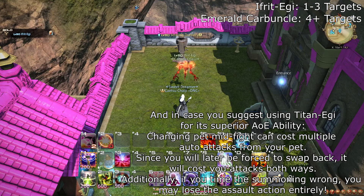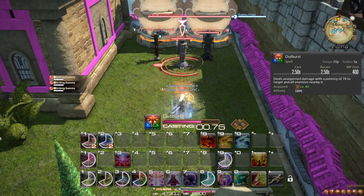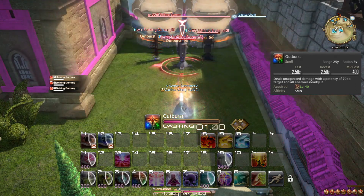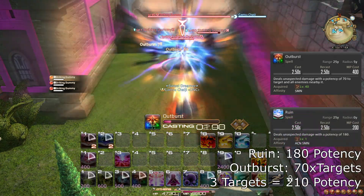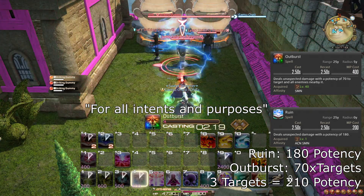You also learn the spell Outburst. This spell simply does AoE damage on and around your target. At 70 potency, it is more powerful than Ruin on 3 or more targets, and at that point you simply replace Ruin with Outburst for all intents and purposes.